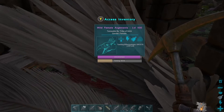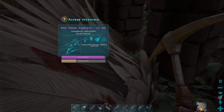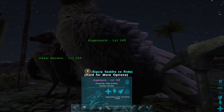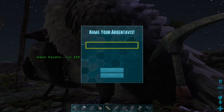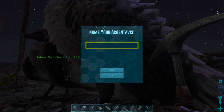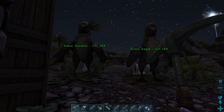Plus 49 levels, so it'll be about 150 when he wakes up. He's all tamed up — level 149. Those taming him at 50% really did help him. I'm going to name him Giant Eagle, because that's what he is — he's a giant eagle. And, as you can see, we have now tamed an Argentavis.